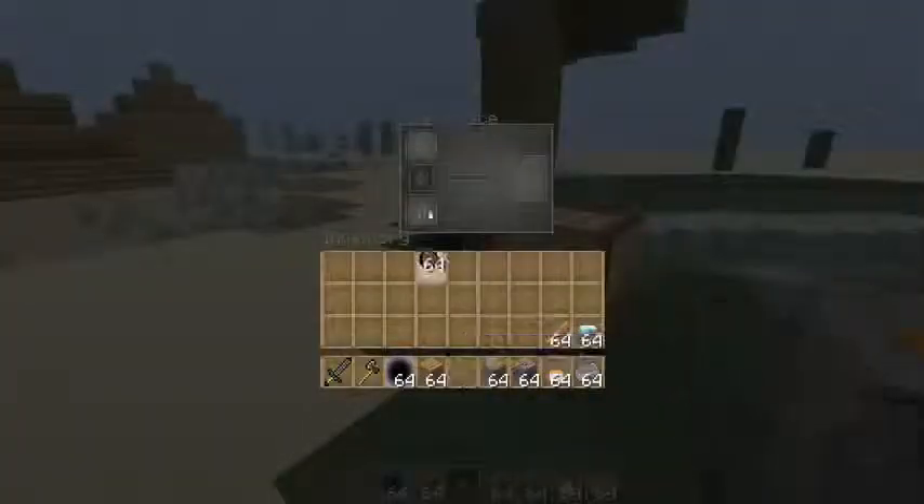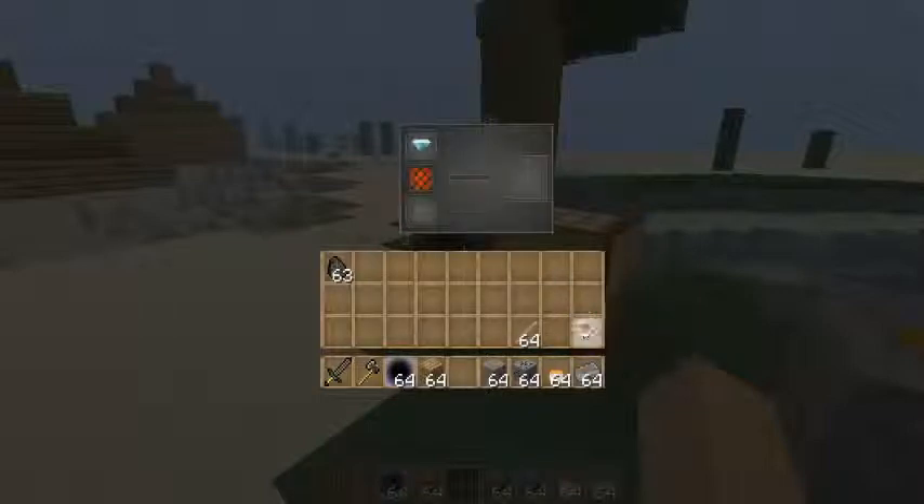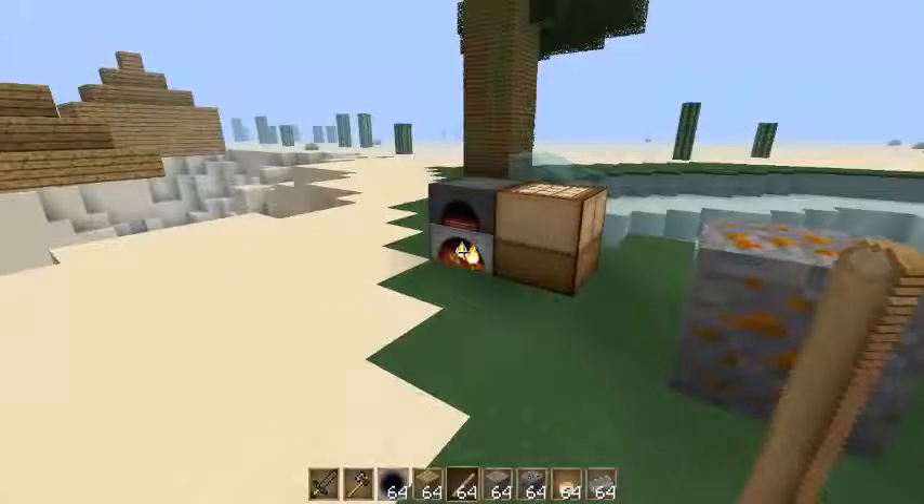Gleich mal zu Beginn werden wir das Hardless-Code reingeben. Nur einen Stick - Stick kann man nicht brennen. Ein Diamanten - Magic, Diamant kann man auf einmal brennen. Das habe ich deswegen gemacht, denn dieser Ofen wird jetzt 5 Minuten laufen.